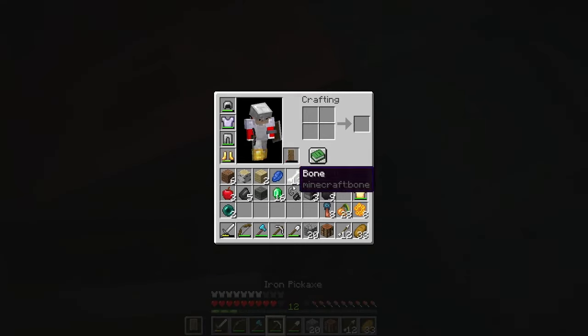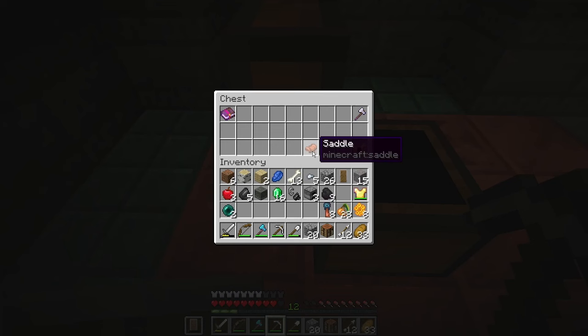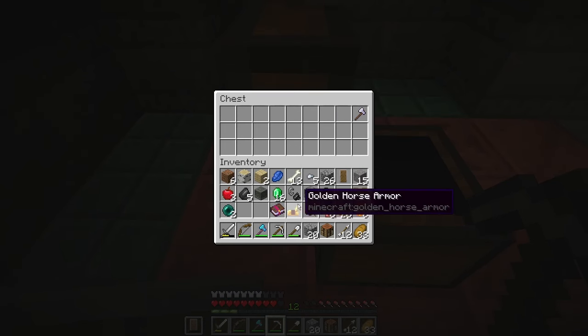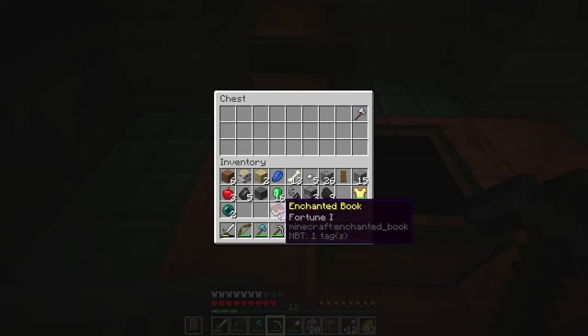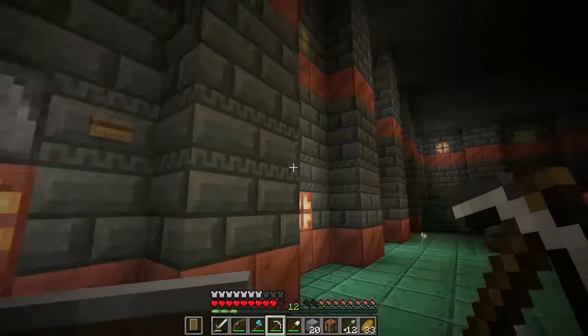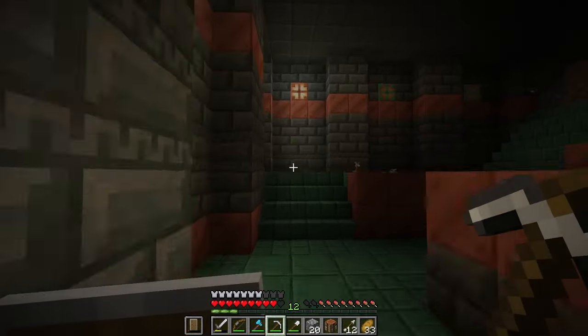It's got the spirally top — the chisel tough, I think it is. There's a chest over here and this seems to be quite a good chest — it had horse armor, a saddle, and a Fortune 1 book, which I would say is probably better than the other loot I got in here.